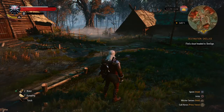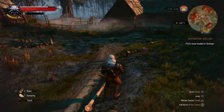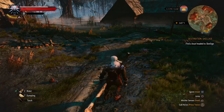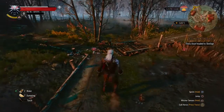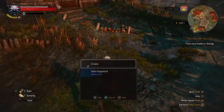Hi guys, Paramag22 back here again with another walkthrough of The Witcher 3. So here we are now — we've just helped the Bloody Baron get Anna back. He's going to a hermit now in the Blue Mountains. He said he's going to stay off the drink so he doesn't beat her anymore, but we'll find out. So let's have a look and see.